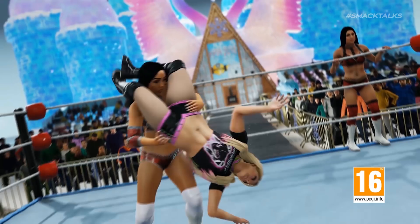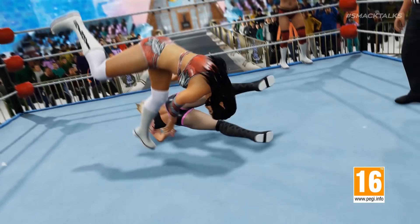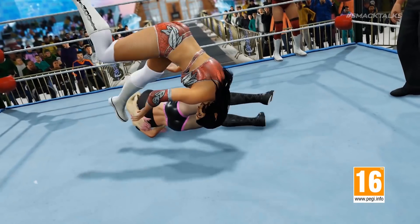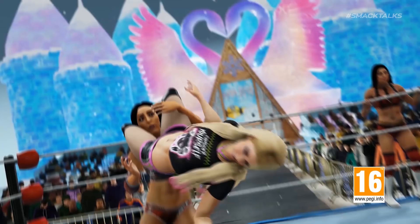Speaking of new attires, here we get our first look at new attires for Alexa Bliss and the IIconics, with Alexa's default model featuring her black, pink and green attire with her 'Consider Yourself Bliss' shirt. Also shown off is what looks to be a Frozen-inspired arena, most likely created in Create-an-Arena mode, which would imply the mode will see a lot of new updates including more fantasy elements.